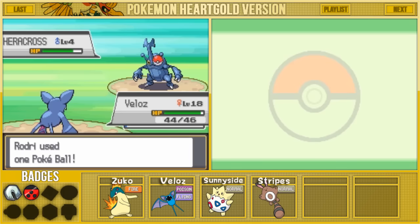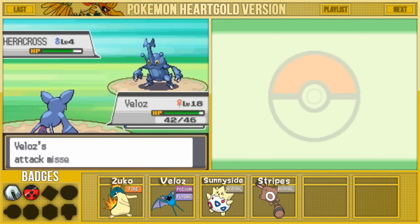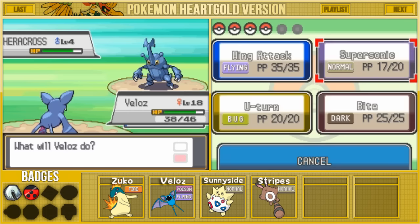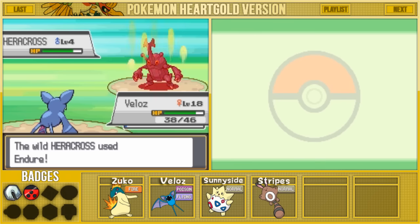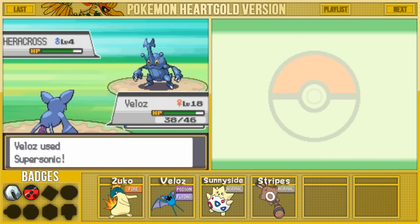I'm going to start throwing Pokeballs — we have five of them to use on this guy. It's going to be a really tough fight. Already popping out. This dude really doesn't want to stay in these. It snapped out of its confusion — that is not good for me. I'm going to keep throwing out Supersonics until it hurts itself as much as possible, then hopefully I'll be able to catch it. I could switch Pokemon, but I think U-Turn would end up KOing it. It's using Endure. We landed the Supersonic on it once again — very nice.